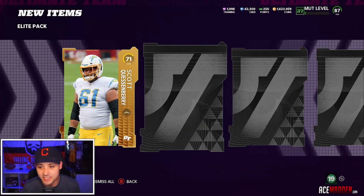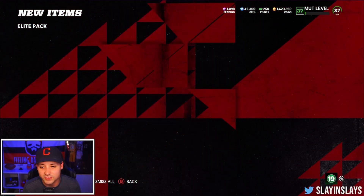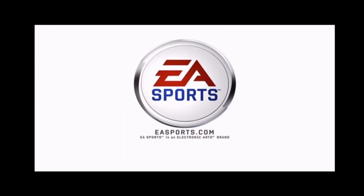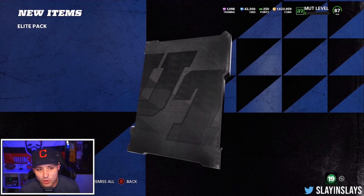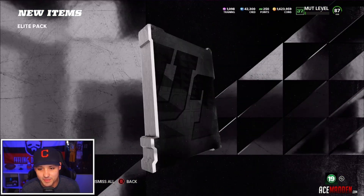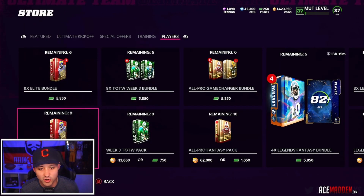Let me know if you guys are excited for the Gridiron Guardians tomorrow. Me, I'm not too excited. You guys know I do run a Browns-themed team. We only got a low overall — like an 86 Jarvis Landry with like 85 speed. So it's gonna be tough. I was hoping it was Mud Heroes where everybody got a high overall card, every team. But hey, we did pull Robert Woods.